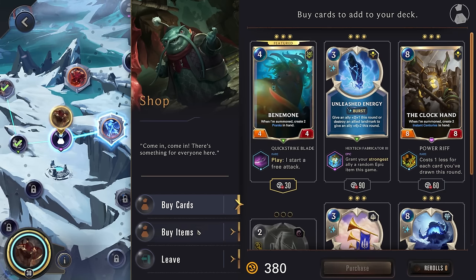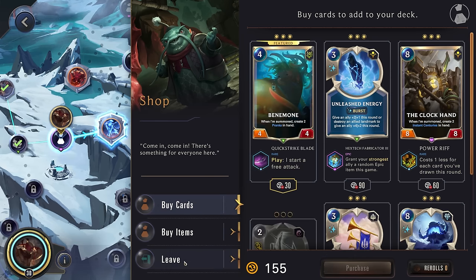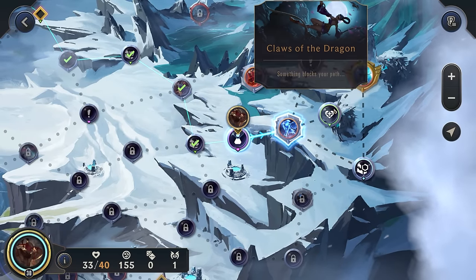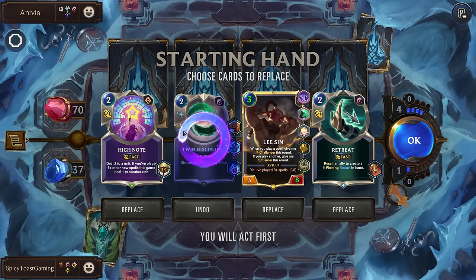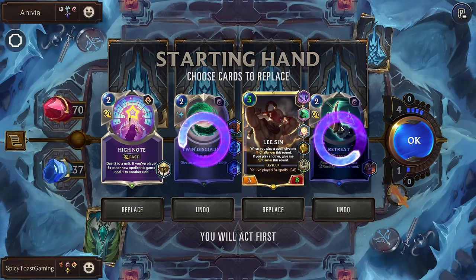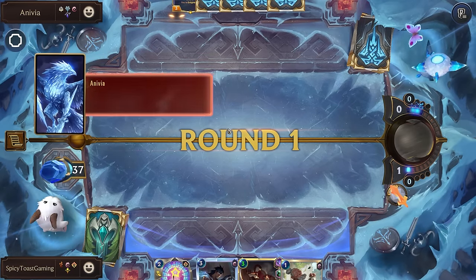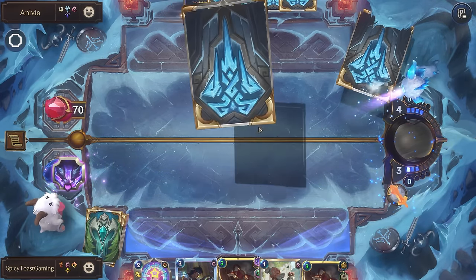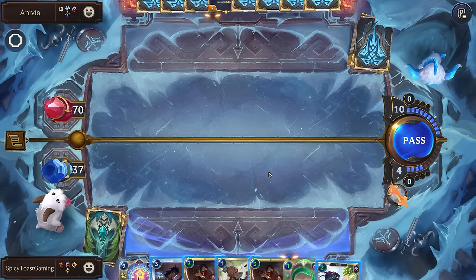And the Mage's Handbook — even though it's kind of pointless, it could actually be helpful into Lissandra where she increases the cost of everything. So maybe it'll be helpful. We're probably going to play this more than we will the Stone Weaving. Alright, Claws of the Dragon — that could be pretty good. Let's go up for Anivia. Alright, we can get rid of this because we already are making one every round. Have Lee Sin. High Note might actually be good for killing the egg. Let's get rid of the Retreat. So we can start at four mana.